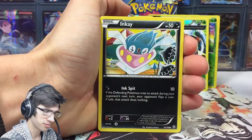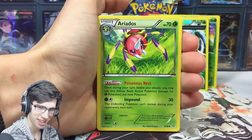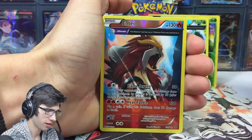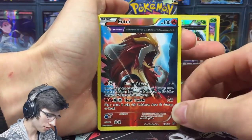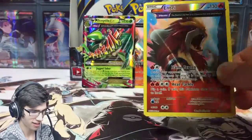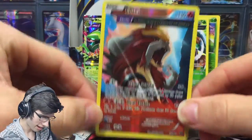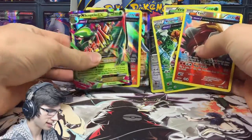Relicanth — so sick. Are you serious right now? A Reverse Rare Entei! And a regular holo Gyarados. This is insane — the reverse rares!